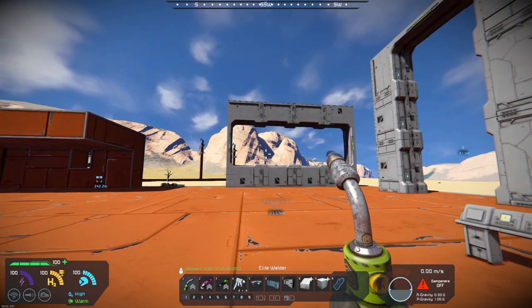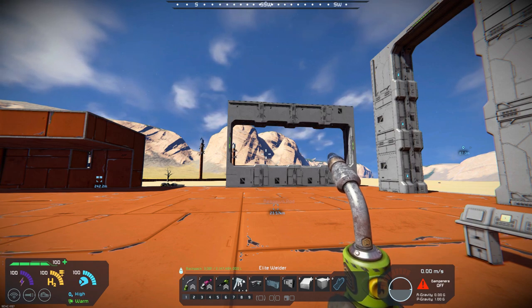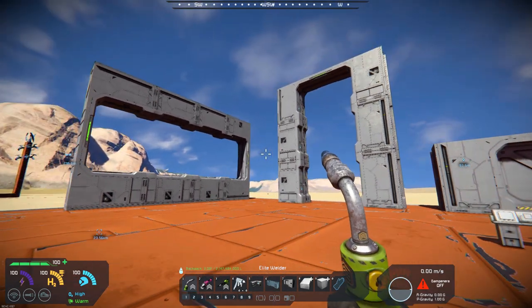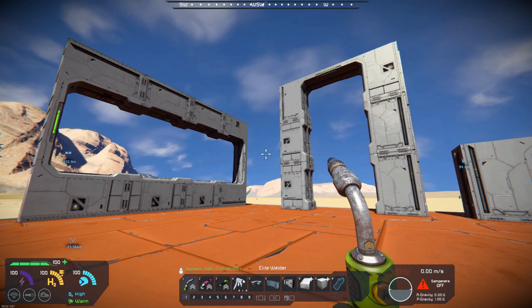That is Middlegate by Chipstick213. Again, it does require the Frostbite DLC. I've got the link down below — check it out. I think it could be a useful gate when you're building your bases and your large ships.